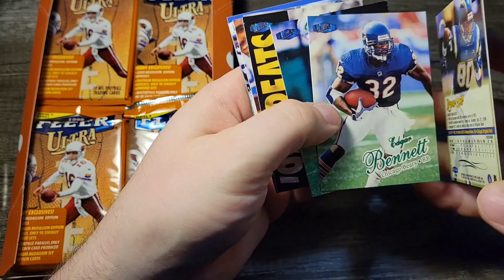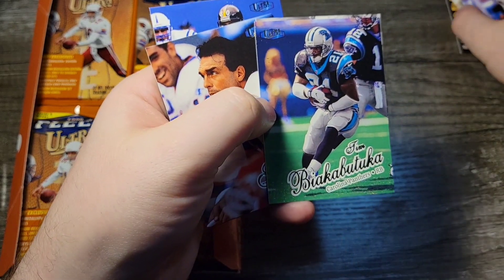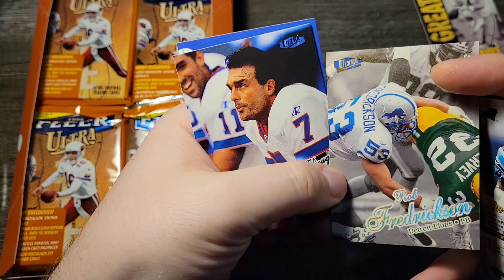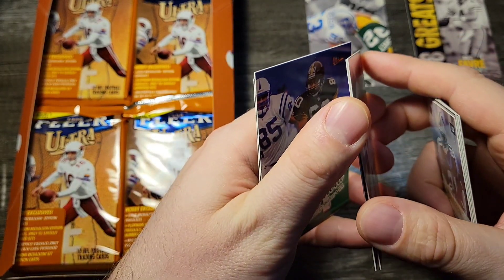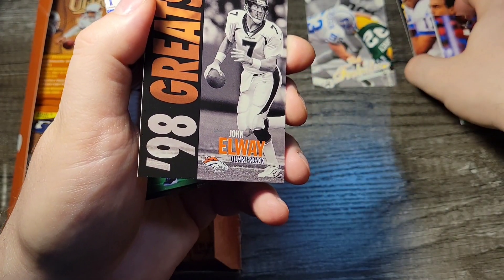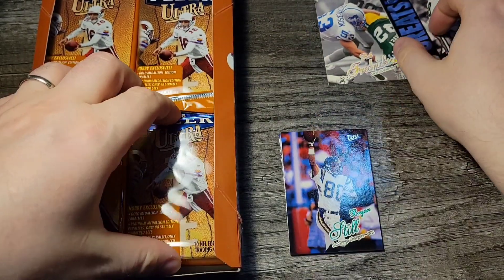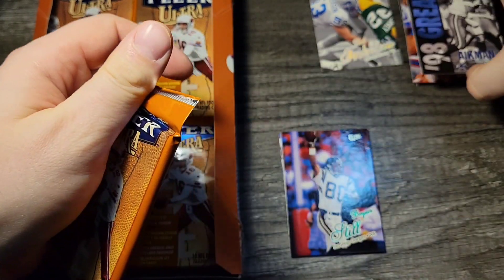Classic Fleer Ultra sticking together. This is Brett Favre — one of the 98 Greats. It might take a while, this video, with them sticking together like that. There's a gold — Rob Fredrickson — gives me an idea what they look like. I love how they still have the color part of it. Doug Flutie, Buffalo Bills. Got Elway. Lots of the 98 Greats on this one. Aikman. Non-stop with those. Not sure if that's an insert or a subset — that's a subset.